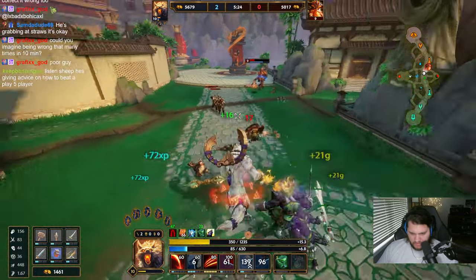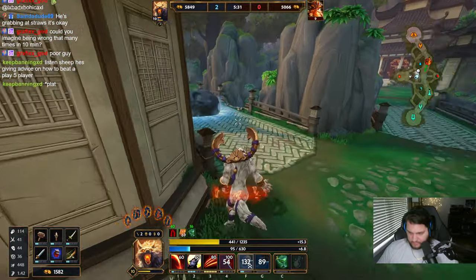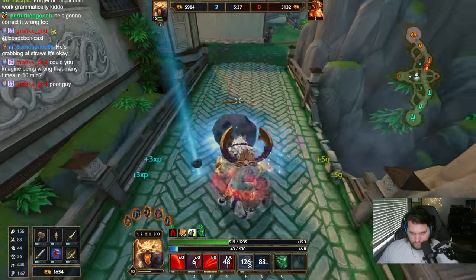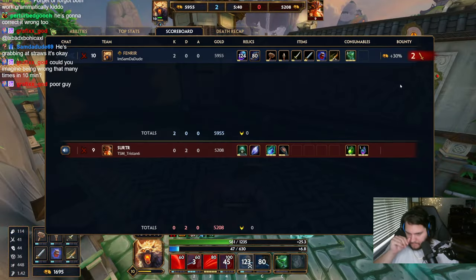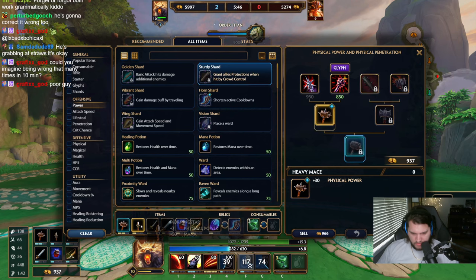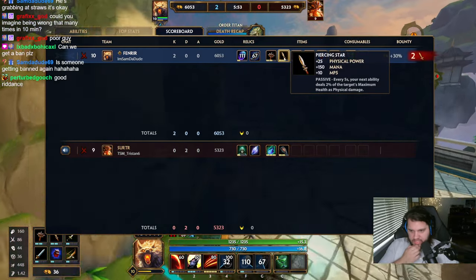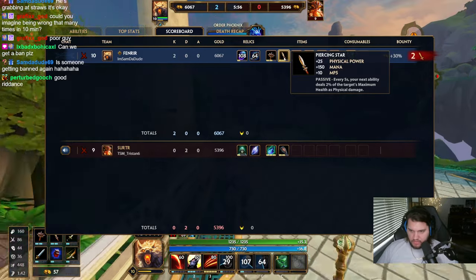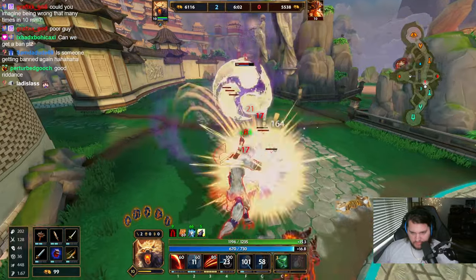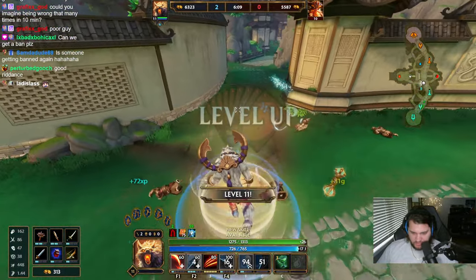I unfortunately don't have the mana to jump and use my three, so I don't think I can kill him. Let's go Jotun's and then Heartseeker. Heartseeker is one of the most expensive tier twos, but it does give you extra damage on your abilities. It's not the worst. It's just like a thousand gold for a tier two seems extreme.